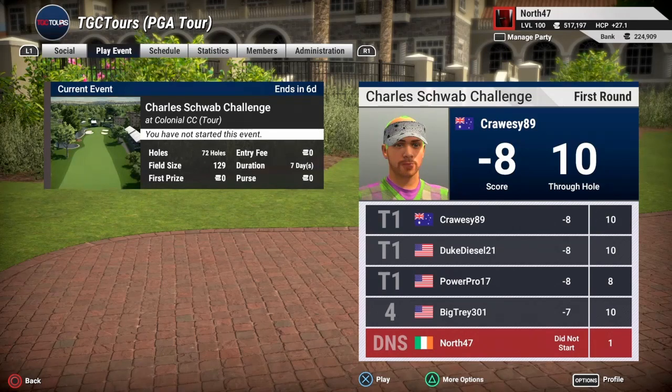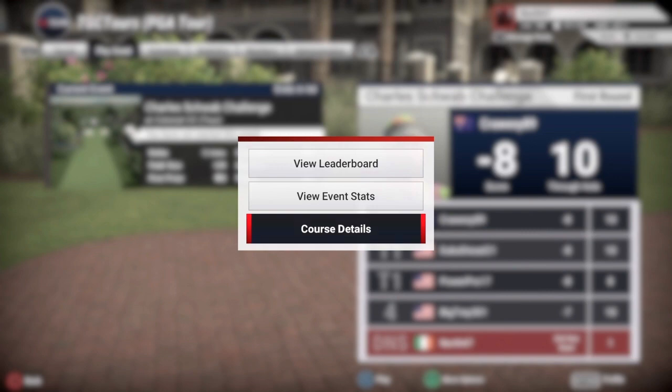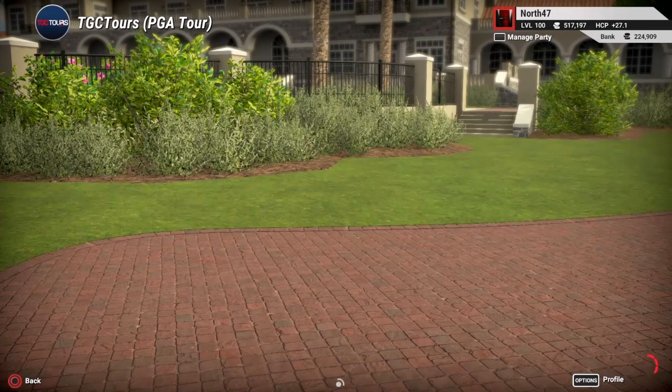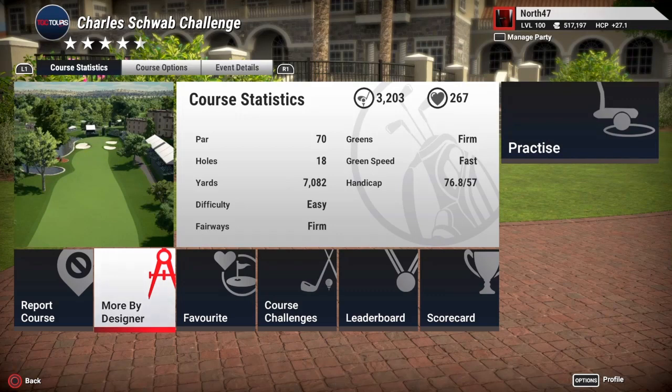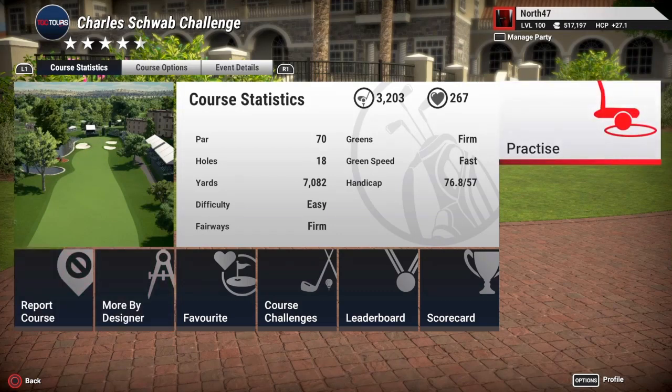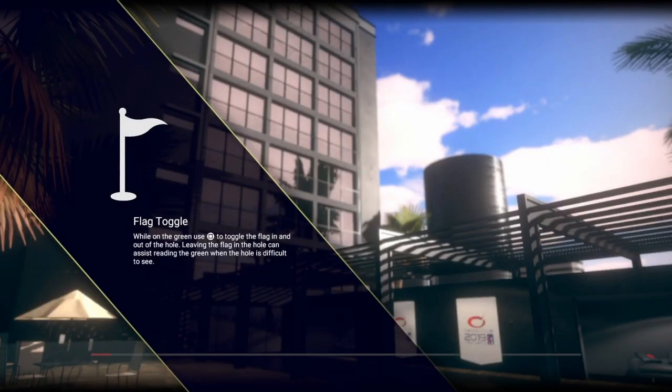Down below my name on the right-hand side of the screen — if you're on PC using mouse and keyboard I don't know what the key bindings are, but you'll see 'more options'. On PS4 it's triangle: if we highlight the event and press triangle and go to 'course details', that brings up the course info. If you're interested in another course a designer has done, you can go to 'more by designer'. But what we're interested in is going to 'practice', and we're going to click 'putt and practice' — it'll bring us back into the default putting practice facility.